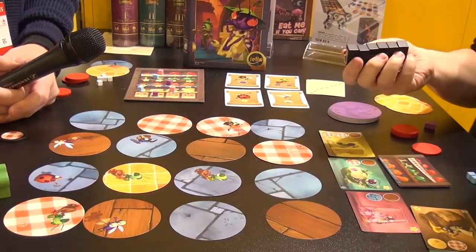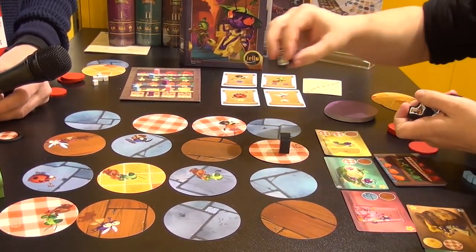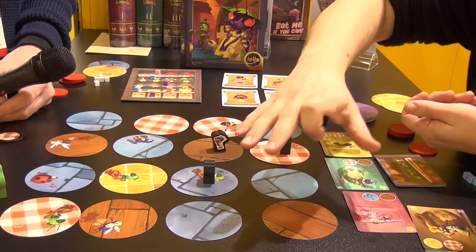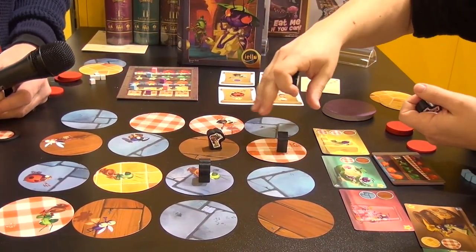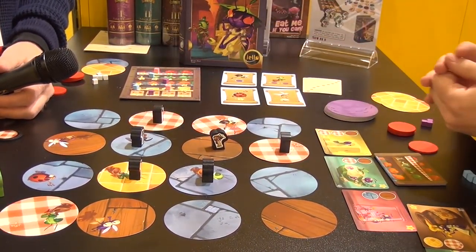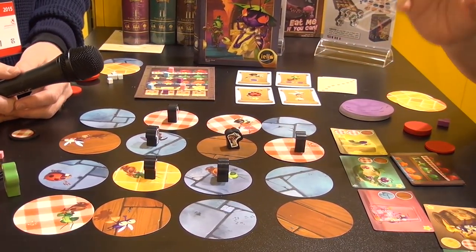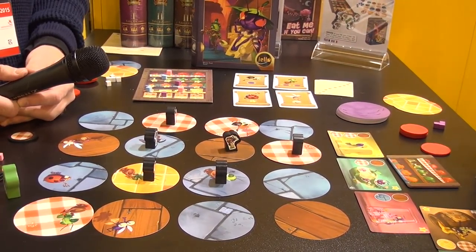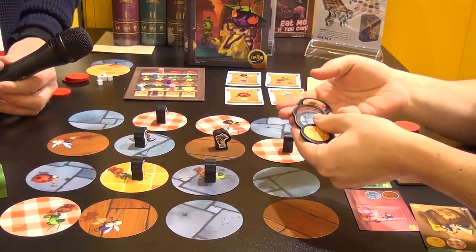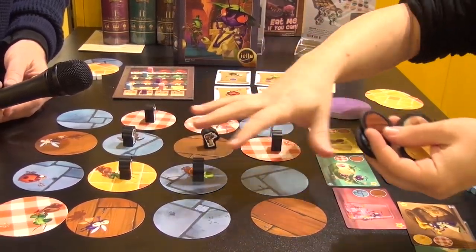The ants, at the beginning of the turn, take the six ant bones and place them to form a line on the tiles — it's the way to the food, to the pantry. Those are the tiles that he may be getting at the end of the turn. After he did that, he uses those little tokens to secretly choose which of those tiles he wants to get.